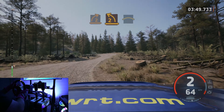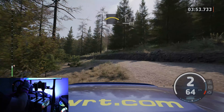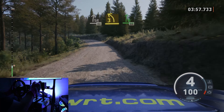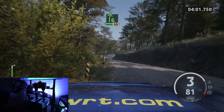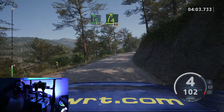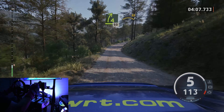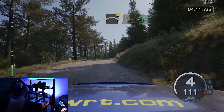Into slight right, 40. Late 3 left, half long, and 6 right, long, tightens to the crest, 50. 4 right, short, 60, caution, point to the crest, to 7, 3 left, keep in, into 6 right, and crest, opens, tightens, 4.